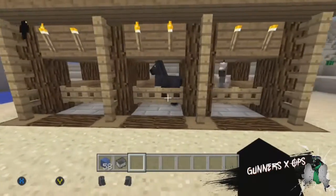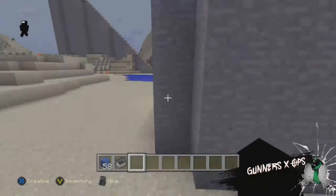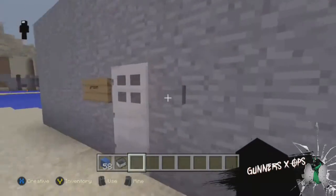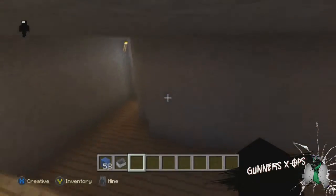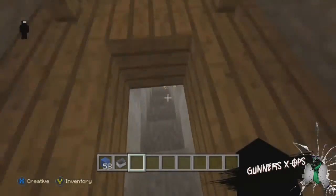Here's my horse stable — it's just got three horses: me, my brother, and Louie's. I've also got a prison down here. I don't really know why I made this, to be honest.